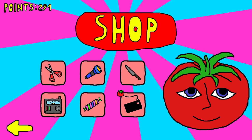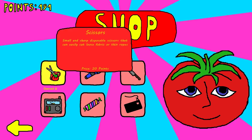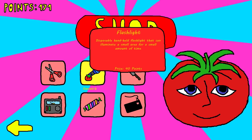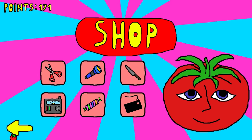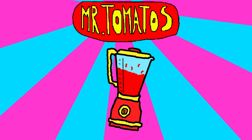Alright, let's buy some stuff. I'm gonna get some of the candy, 'cause that is supposed to make you happy. And then get some scissors. Okay, I have scissors and candy. I feel like that's pretty good. I don't know if that's gonna actually do anything, but here we go, Mr. Tomatoes — he wants more food. Whatever floats your boat.